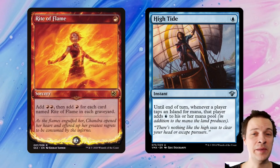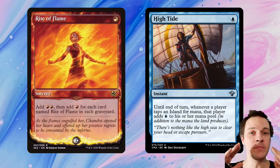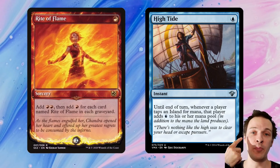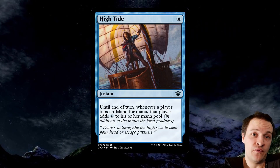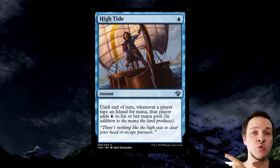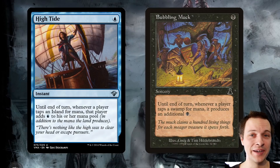High Tide should definitely be inside this deck. We're playing only two colors, meaning we'll likely have a lot of Islands. At bare minimum, High Tide becomes equal to Rite of Flame — pay 1 blue to gain 2 blue. That's fine, but High Tide could scale a lot with several Islands in play, making it into a big ritual. We also have High Tide's black partner, Bubbling Muck, which is basically the exact same thing — sorcery speed instead of instant speed, and swamps instead of islands.